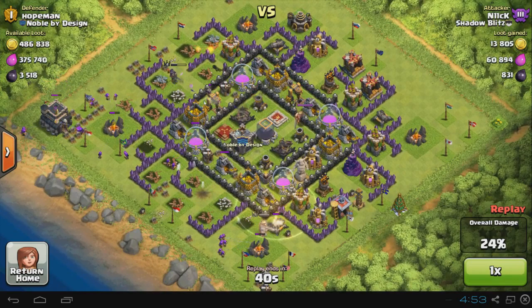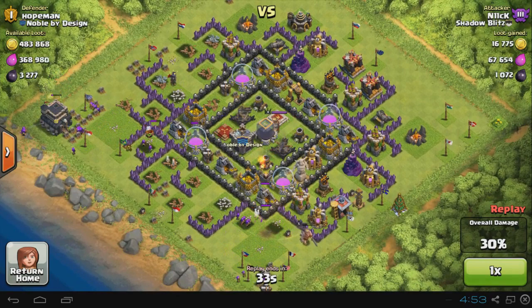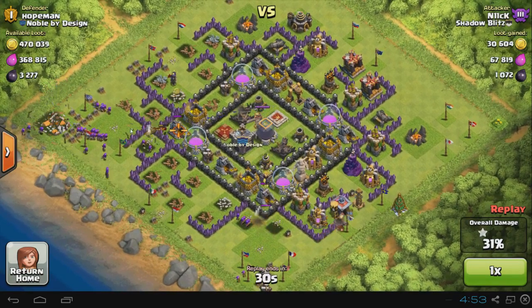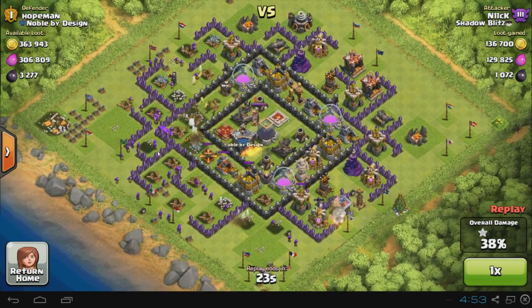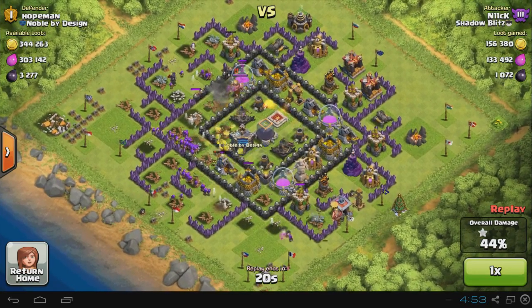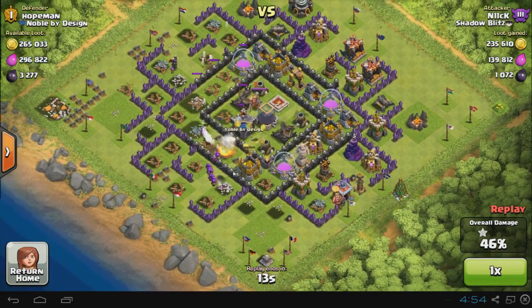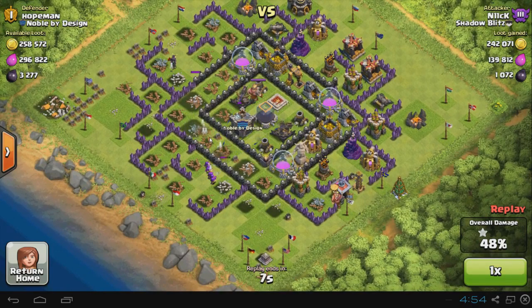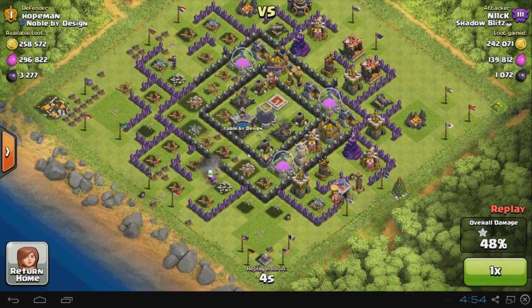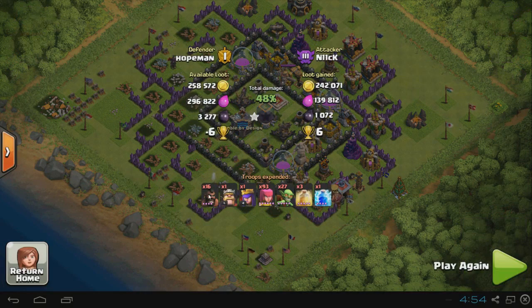I think I got about a thousand dark elixir, which paid back for my hogs, but it wasn't enough. As you can see I'm trying to break through the wall to get to those resources, and I put down a ton of archers. Using my farming layout with archers, goblins, and leftover hog riders, they managed to get two of those resource banks. In the end I got 240k — painful, but still a massive amount of loot.